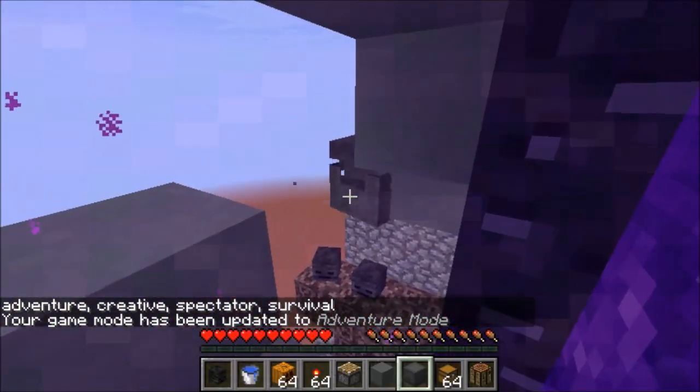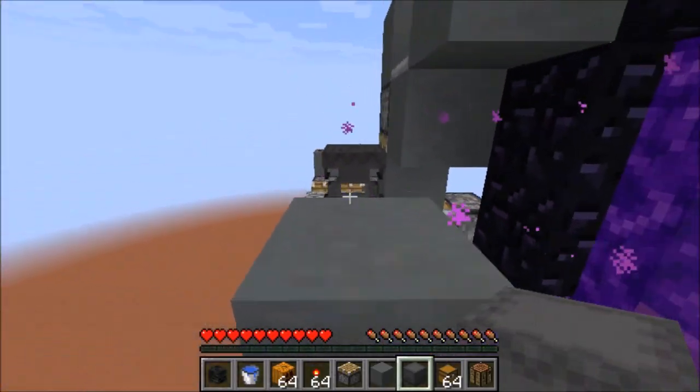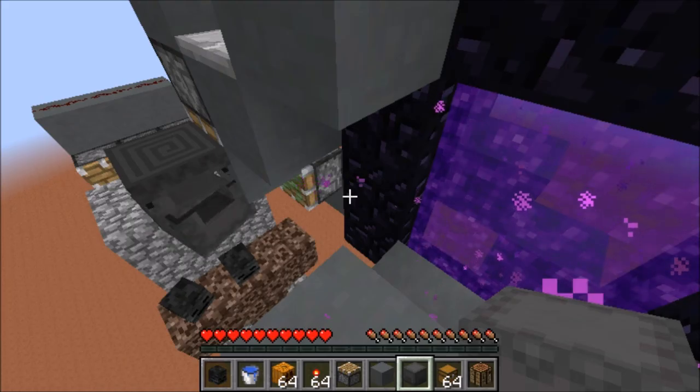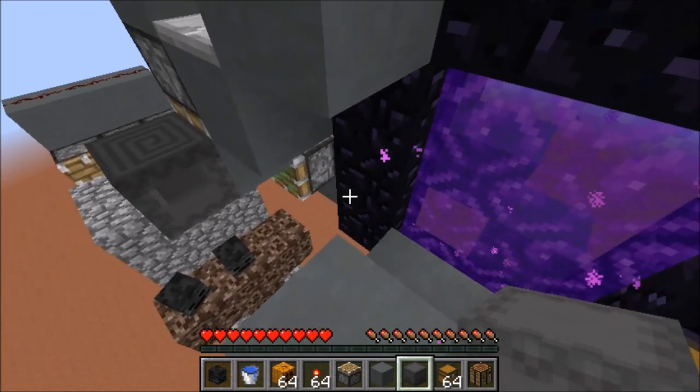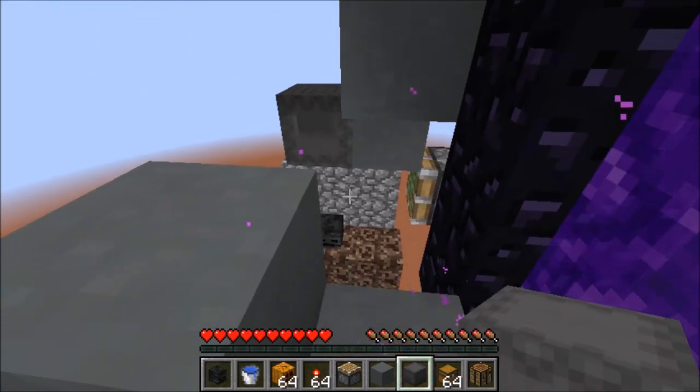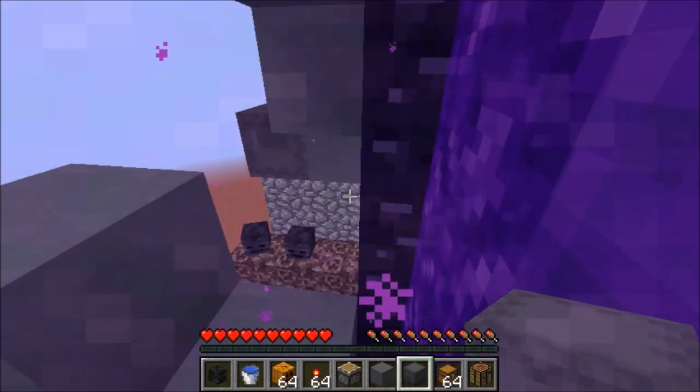And sure enough, this actually did work with shulker boxes as well. The shulker box will stay open, but if you happen to open up your own inventory and then close it, it would close the shulker box. So I messed around with it a little bit, and I figured out a way to get it to glitch open even if you open your inventory or other inventories.